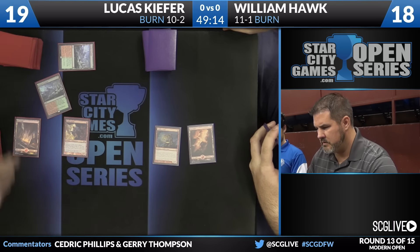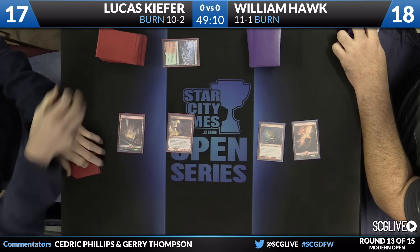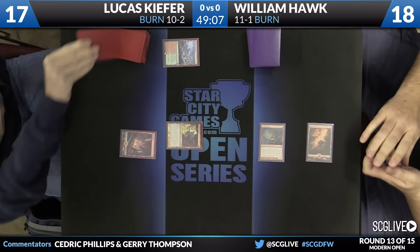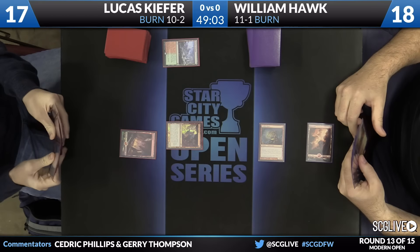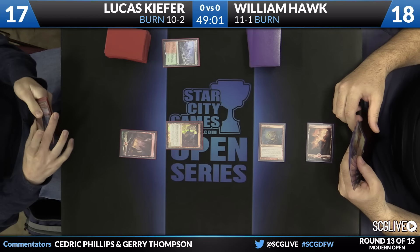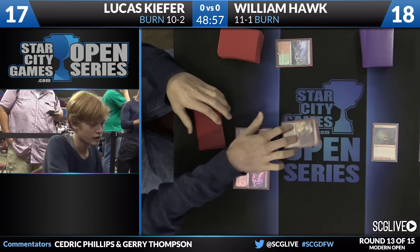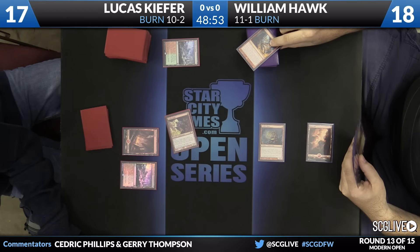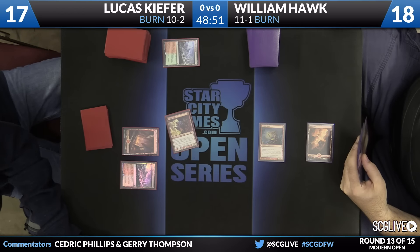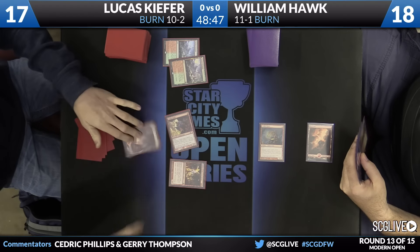Here comes Goblin Guide. What if Foothills is the reveal? Well, both players now know that they are in a burn mirror. So let's make it quick, boys. You've got to get them dead as fast as you can. No waiting around. Then draw here for Kiefer. Now, there's a Wooded Foothills.